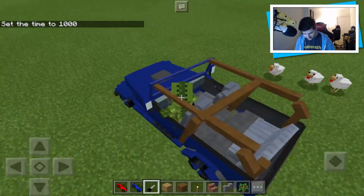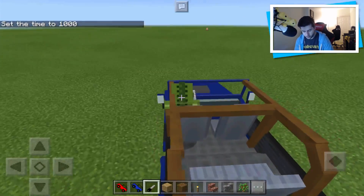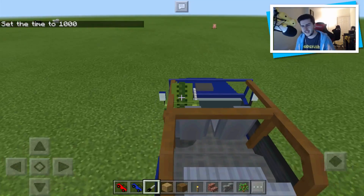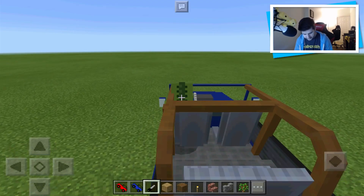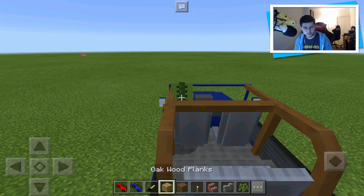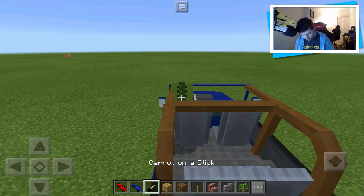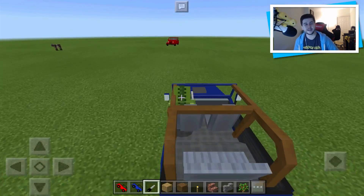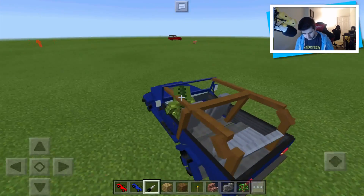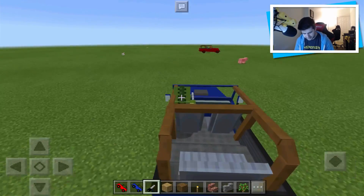Oh, look at all those chickens! I wish you could actually run over mobs - it would be so much fun to see them flying everywhere. But again, this is add-ons, we're always limited with add-ons. But I thought this is absolutely fantastic. Once you change from the key it automatically stops. Key again, we're driving - stopped. And again, if you do hold it down, you drive a lot faster, it kind of gives you the speed effect.